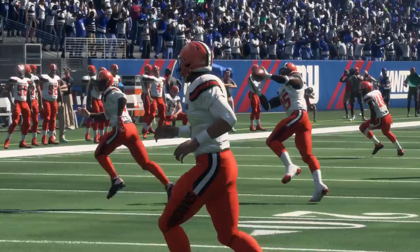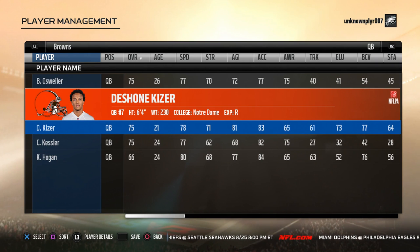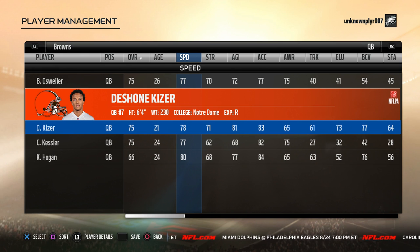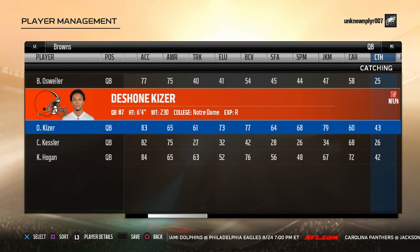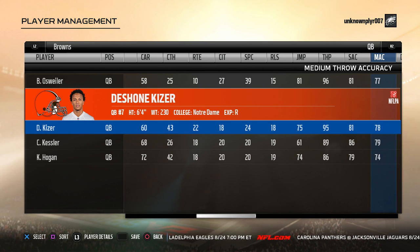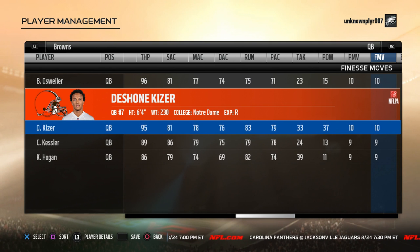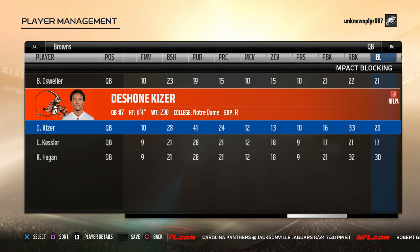And Sports Gamers Online's number one sleeper quarterback is DeShone Kizer. If you're a Browns user you have two quarterbacks you could build up, with the best being the former Fighting Irish QB Kizer. He's an above-average athlete with 78 speed and 83 acceleration, along with 83 throw on the run, so you can definitely put him on the move. To top it off, he has 95 arm power, which is great for any quarterback. His accuracy ratings aren't great, but he has one of the better deep throw accuracy ratings in the game at a 76. With him being only 21, his potential is through the roof — that's why DeShone Kizer sits atop the Sports Gamers Online Top 10 Sleeper Quarterbacks for Madden 18.